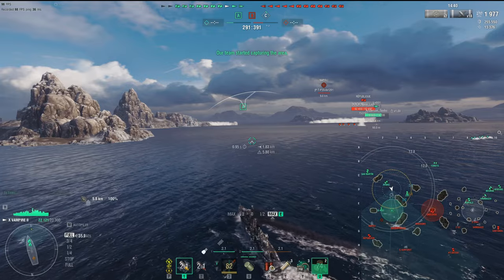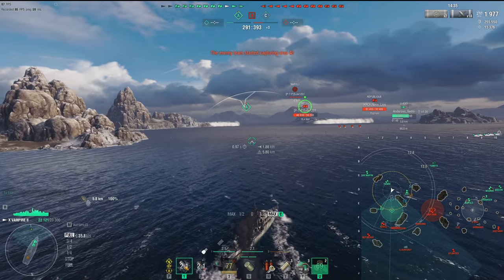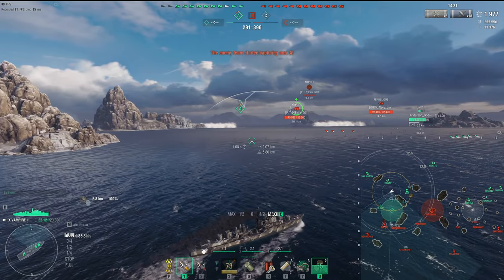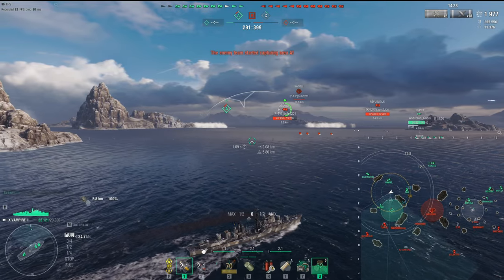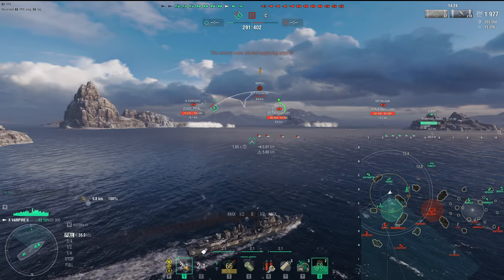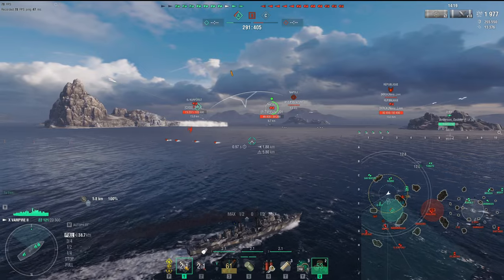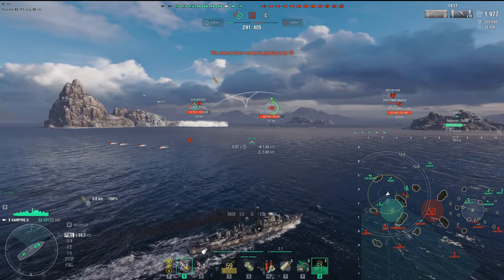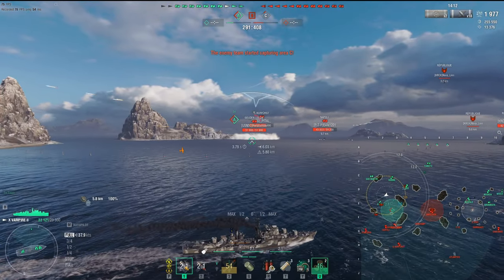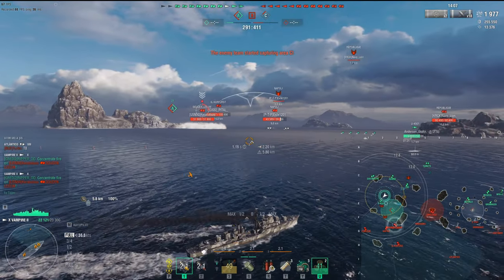Take a look at what we're doing here — loitering in the area, analyzing what the enemy team is doing, taking our time looking at what we can do to be effective. Look at my team: San Martin in the back, Hawk running away, Zao running away, Yamato in the back. I have nobody over here to support me against six ships — including a Minigumo capping and a Smolensk firing from Bravo. All I have is a submarine, and he's underwater all the time, so I'm doing all the spotting primarily.